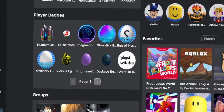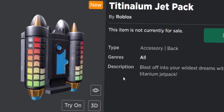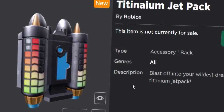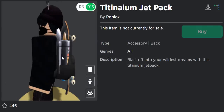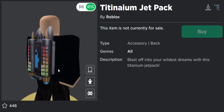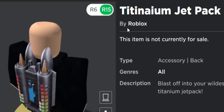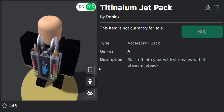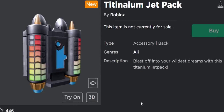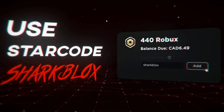On my Roblox profile, if I scroll down and look at my badges, under player badges I now have the jetpack badge. These accessories are taking two, maybe three hours to actually appear on your Roblox account — it's taking even longer than usual, maybe because it's a brand new accessory. That's pretty much it — that's how you get the titanium jetpack, clearly named after a David Guetta song. If you enjoyed this video and found it helpful, make sure to leave a like and subscribe.